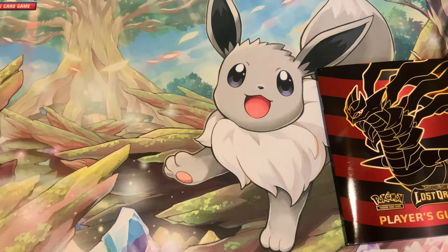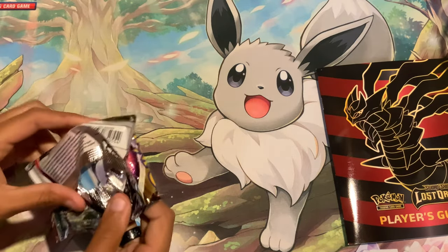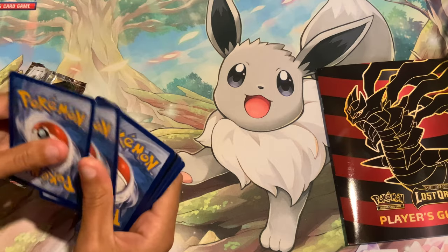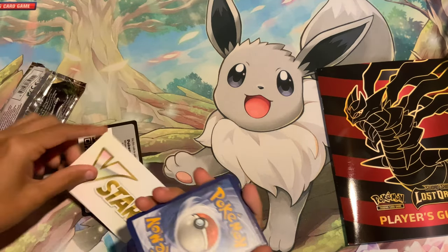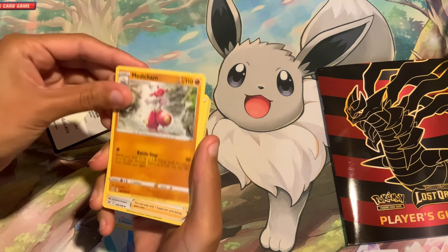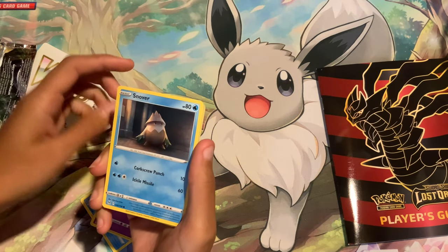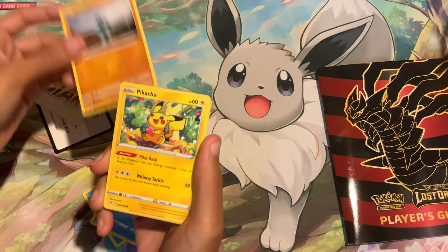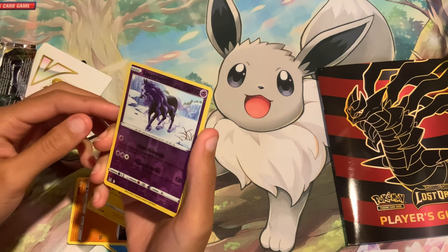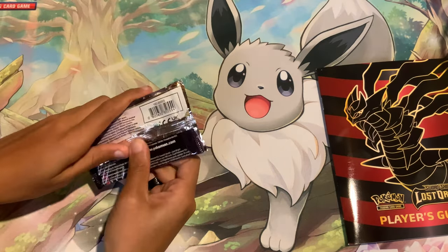I'm going to pop that to the side and go ahead and open up our first pack. These packs feel very tight, very fresh. Here's the code. We're going to start off with a V-Star card: Arc Phone, Medicham, Miss Fortune Sisters, Seel, Zora, Snover, Machoke, we got a Pikachu — very cute — a reverse Spectrier, and on the end a regular Magcargo.